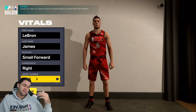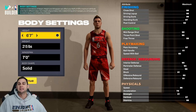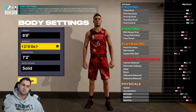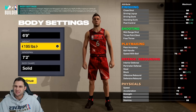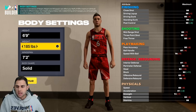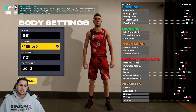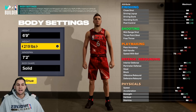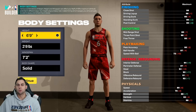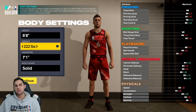LeBron is listed at six foot nine, but when you look at the six-foot-nine builds your speed with ball gets killed this year. We could go minimum weight, but that's not really LeBron - we need strength. They added the bully badge this year and we want bully. LeBron bullies people in the paint, he's strong, he's a beast. So we're not going minimum weight. If we crank up to get strength into the high 80s to low 90s we're down to 73 speed with ball. I'd rather be closer to 80, so if we drop down to six foot eight, we can get 89 strength and 78 speed with ball.